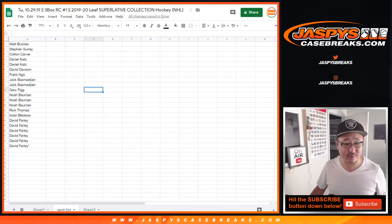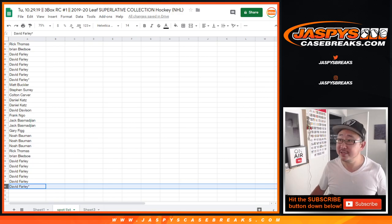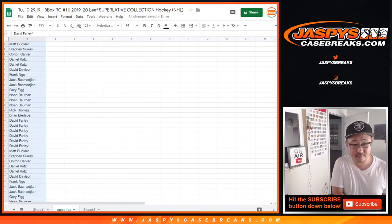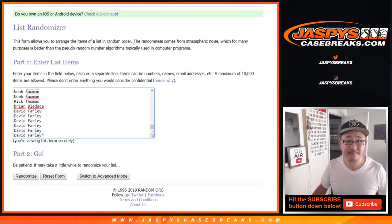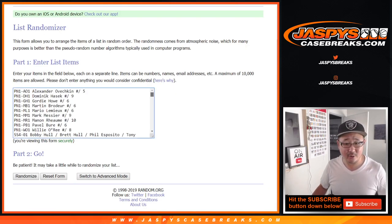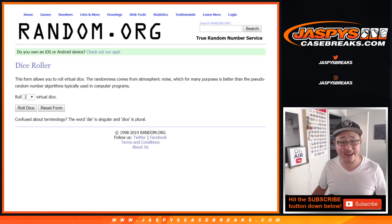And here's the spot list right here. We sold 21 spots. Let's times that by 10 — basically until we get to 210. So we're all the way up to 210 right here. Now we'll put all those names into this list here. There's that whole list right over here plus those combos at the very end. And let's roll it and randomize it.